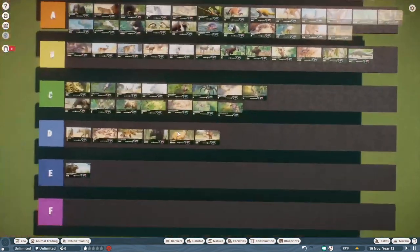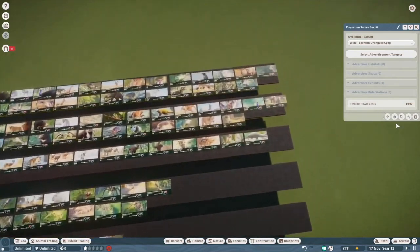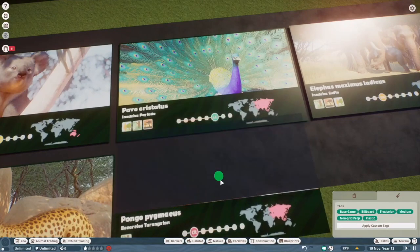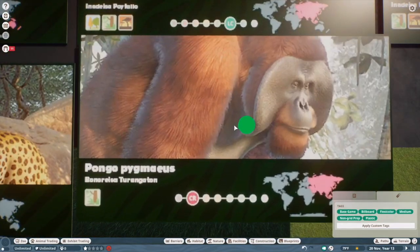Bornean orangutan — this would have been an S tier were it not for the fur. But everything else they completely nailed. I really love having these guys in zoos. I think they are very, very well done besides the fur of course.